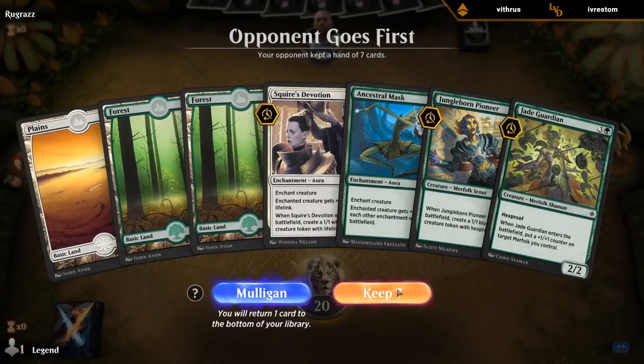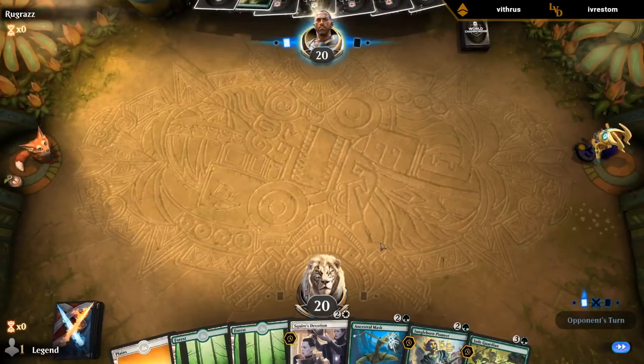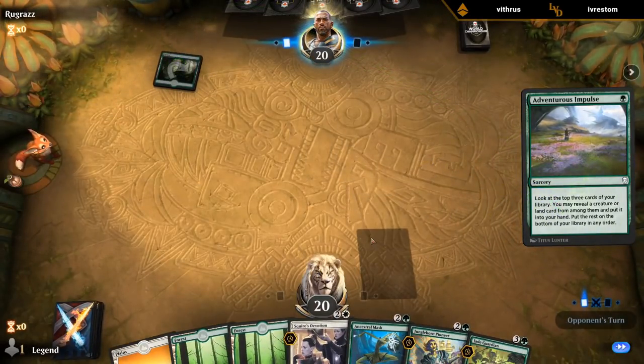The biggest problem with this deck is of course having the hexproof creature in your opening hand — sometimes you mulligan into oblivion. Aggressive decks can sometimes go under you before you manage to set up a giant lifelinking creature, and a control deck countering all your creatures could also be a problem. Alright, this opening hand seems pretty good — got our turn 3 Pioneer, couple enchantments, both colors. Can't complain.